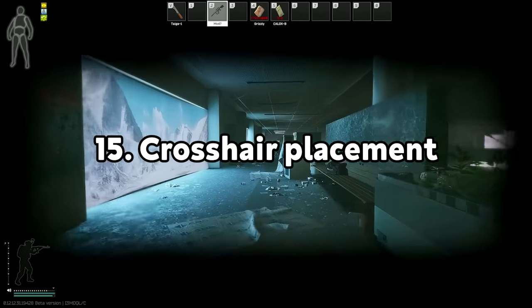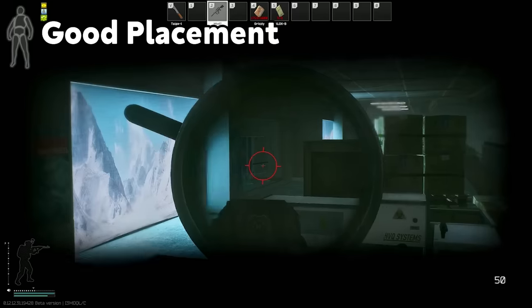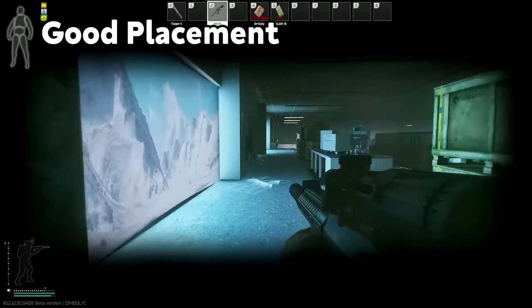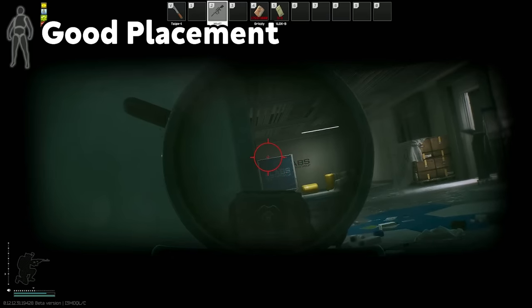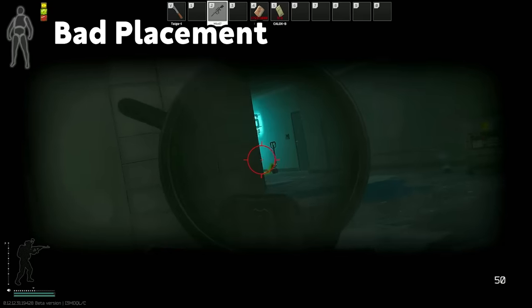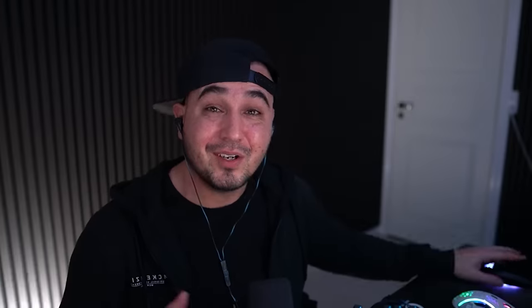A general well-known mechanic is crosshair placement. I'm not going to go into detail here because it applies to basically every FPS game and there are already very good detailed guides out there. In short: always make sure your crosshair is placed at head level of your enemy while peeking corners and while getting pushed.